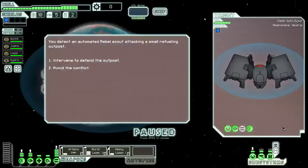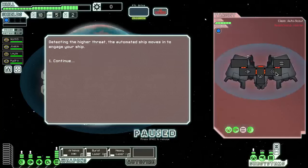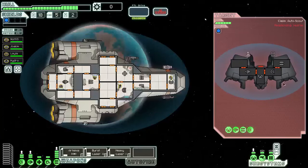You detect an automated rebel scout attacking a small refueling outpost. We can either intervene to defend the outpost or avoid the conflict. They don't have a very strong hull, so I'm tempted to take these guys on and get some more scrap. We're going to need more scrap if we go to the store and try to repair our hull. Let's go ahead and intervene. By detecting the higher threat, the automated ship moves in to engage.